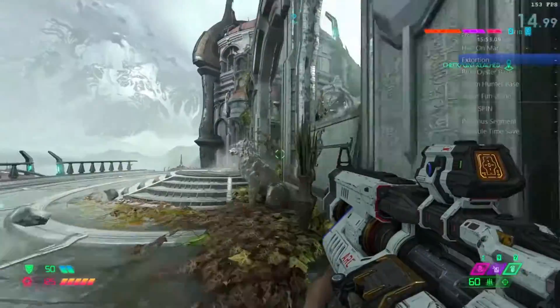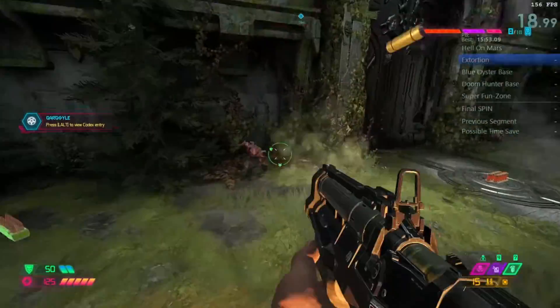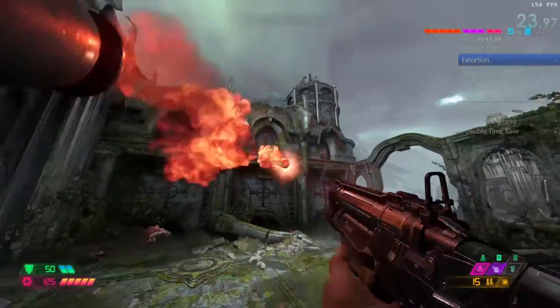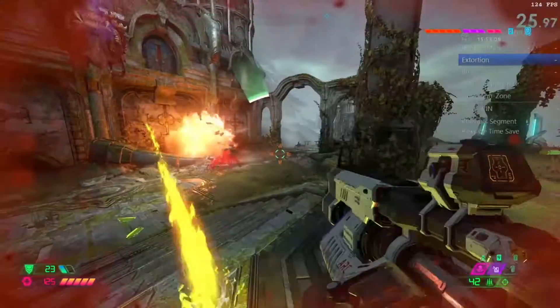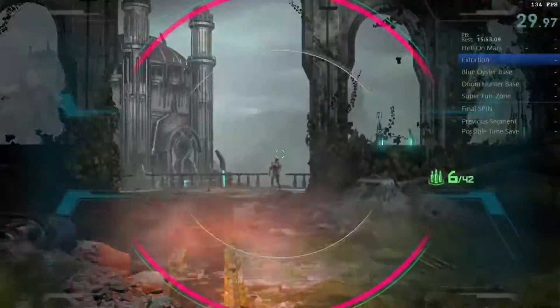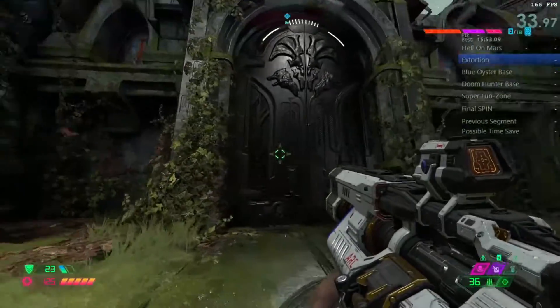Come around this corner, ready up your sniper for this gargoyle, take out this soldier, these two imps, and ready up your sniper again for this soldier. Sticky one gargoyle, frag grenade to cover your bases, sticky the caco, glory kill the caco, headshot, and sticky bomb the remaining zombies. Then taunt the hell knight as you make your escape.